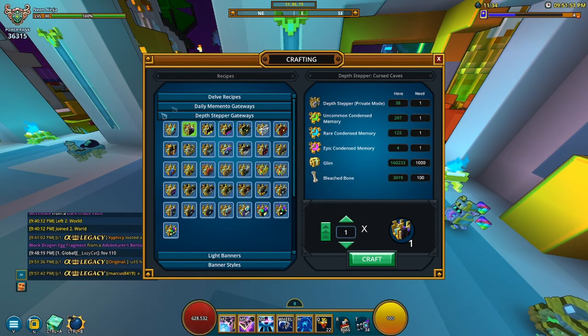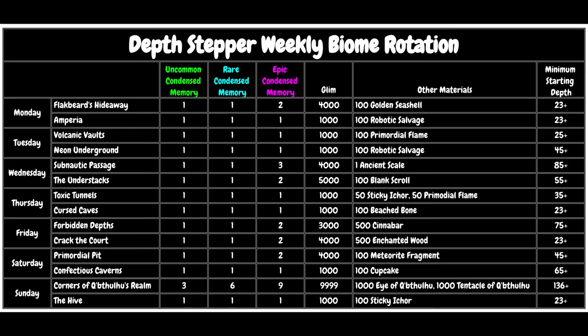Once it gives you that message you can just put up a new portal and start all over again. These are on rotation, so once Friday hits there will be different portals. Here are all the rotations for your depth steppers: Monday through Sunday you can see which biomes are available, how much resources you'll need, and also your minimum starting depth. Whenever you get a portal you need, just start at that depth and go up from there.